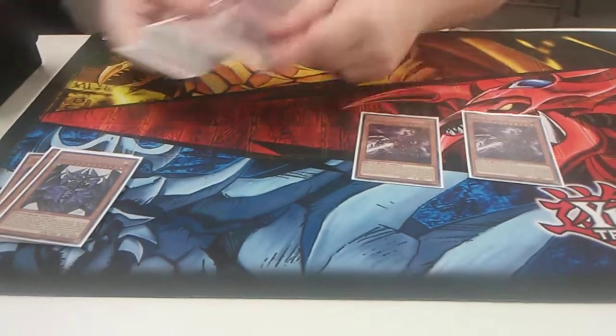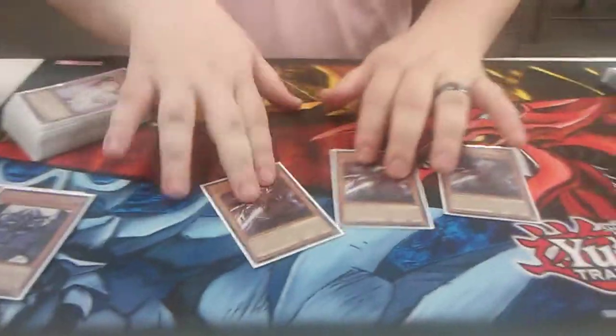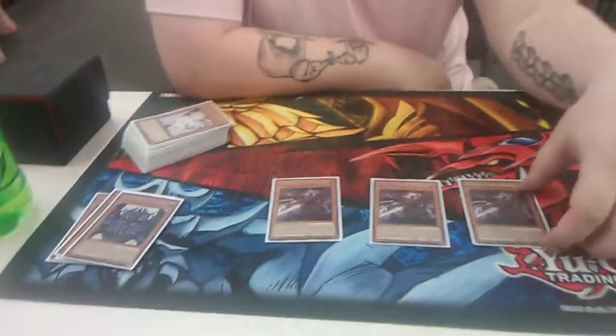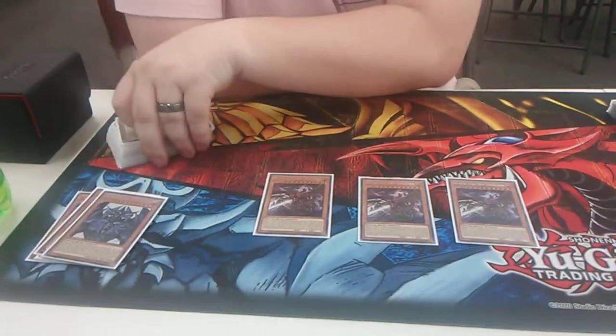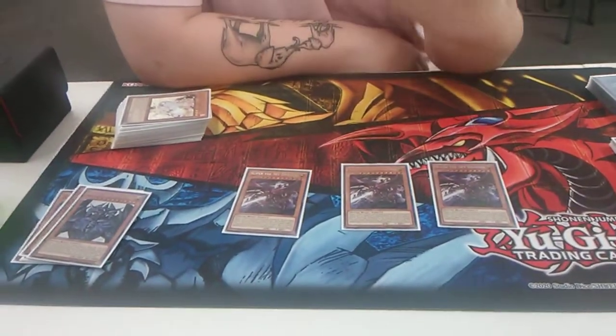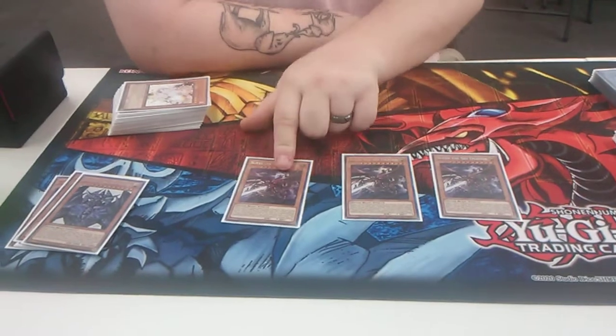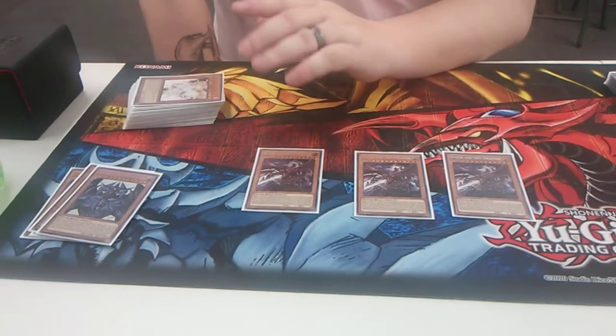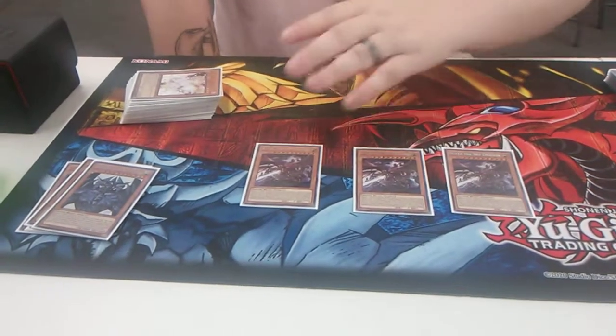And then we play triple Slifer the Sky Dragon. So I'm guessing this is the better one? Depending — it really depends on what deck you're going against. We play triple Slifer because it's a plug gate, basically. When you summon this, his effect is he gains 1,000 ATK for each card in your hand. And then if your opponent summons a monster in attack position, Slifer will lower it by 2,000, and if it reduces to zero it's instantly destroyed. So basically anything with 2,000 or less dies — except Drytrons, because they summon in defense.